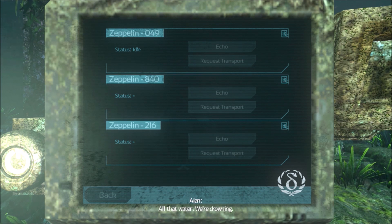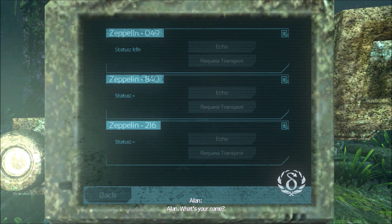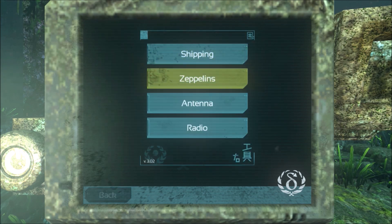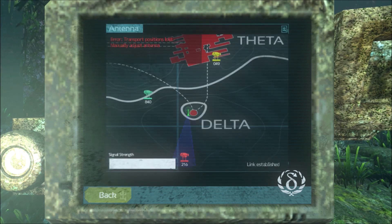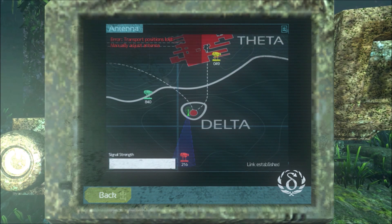All that water. Who is this? Alan. What's your name? Simon. What are you? Going back to check on the Zeppelins — there's already one in Theta. That should be the one that Akers took from Delta to Theta.